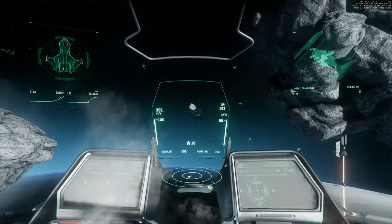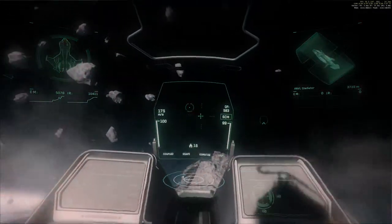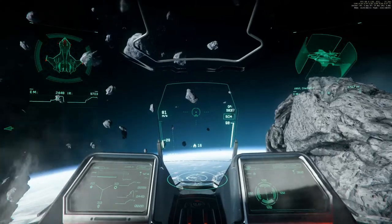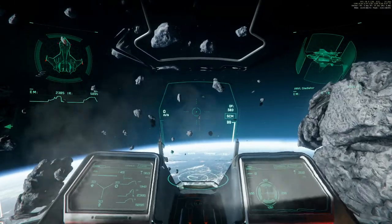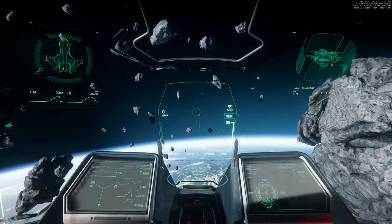Now some people suggested that I should open the canopy and the fire should go out immediately. Now this isn't a PU, this is Arena Commander, but still this should be space around us, so it should be a vacuum with no oxygen.